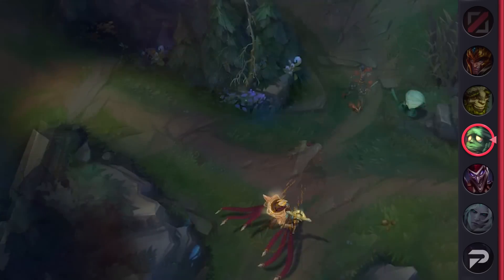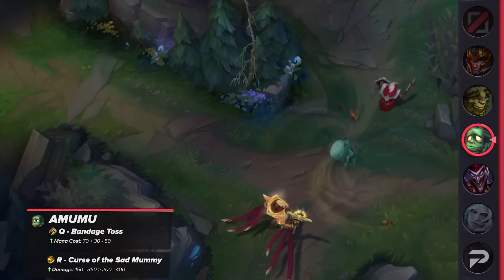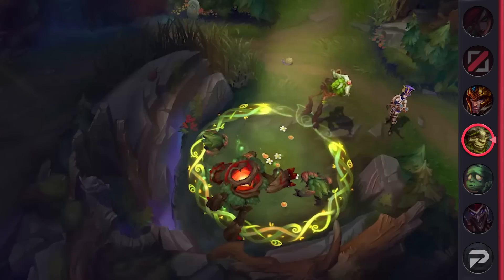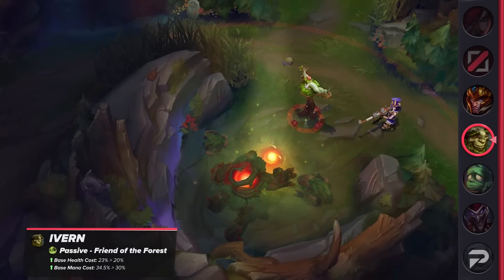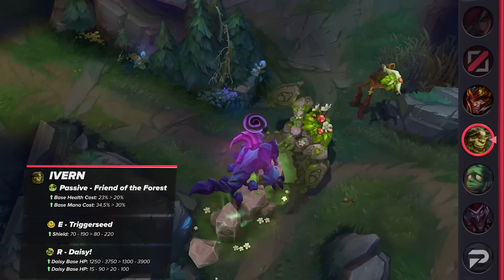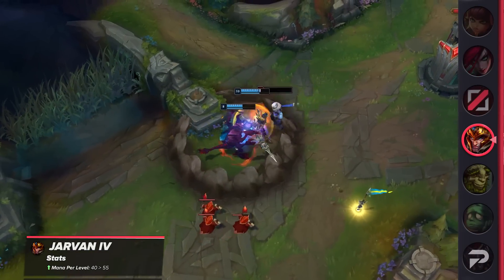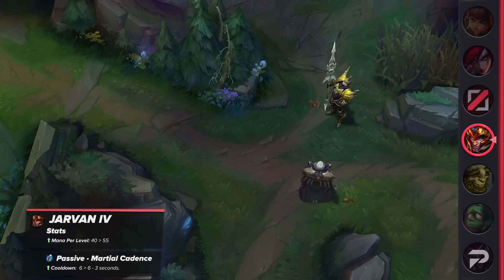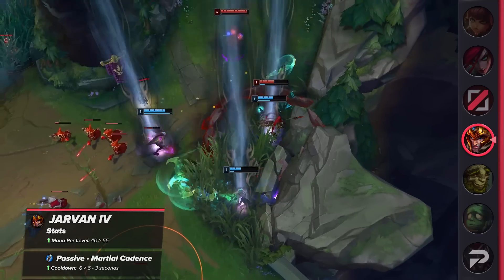We also got some buffs, starting with Amumu. His Q's mana cost will be reduced significantly, while his ultimate damage will be increased at all ranks — there's a good chance this might popularize Amumu support again. Ivern is also receiving a buff; unlike other enchanters, he continues to underperform. His passive will cost less resources to use, his E shield is getting buffed, and Daisy is also receiving buffs to health and resistances. Finally, we have a big buff for Jarvan. His mana per level will be increased, and more importantly, his passive cooldown will scale with level. At level 16, the cooldown is going down from 6 to 3 seconds — cutting it by half. In the late game, where players have a lot more health and items, this buff will certainly play a big part in teamfights.